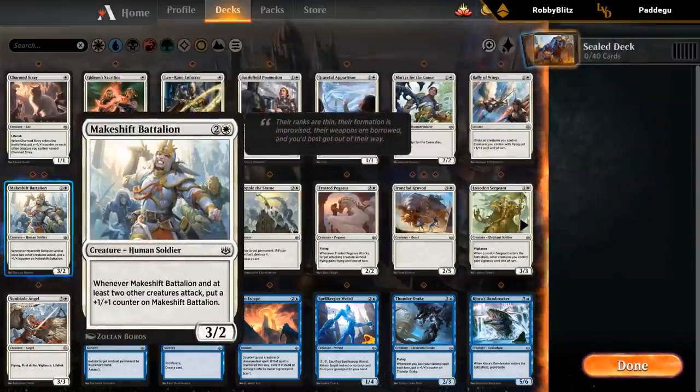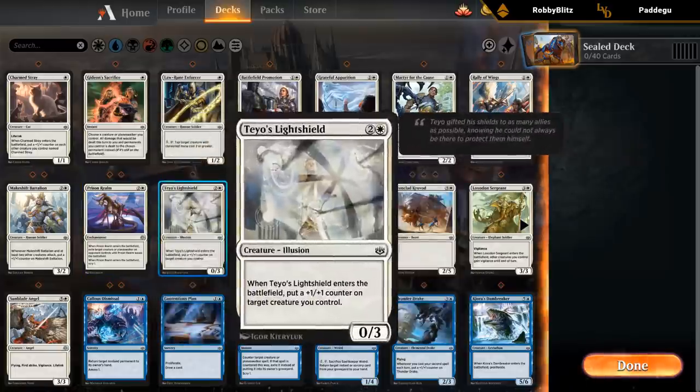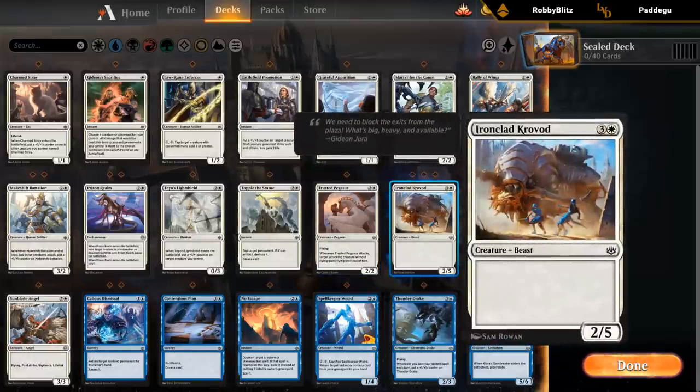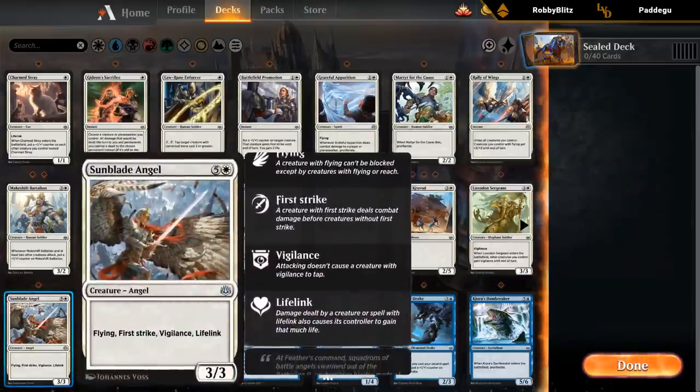Got two Battalions — filler at three. Double Prison Realm — this is one of the best removal spells in the set and we've got two of them, so that's great. Got a Light Shield which can help us with potential proliferate synergies, and remember it is not a defender despite being a Light Shield — it can attack. Topple the Statue. Pegasus is great. Triple Crovaud is not the best. We've got our Wishcoin Crab back, this time in white. And then Loxodon Sergeant — also not the best. Sunblade Angel as a nice six-drop.